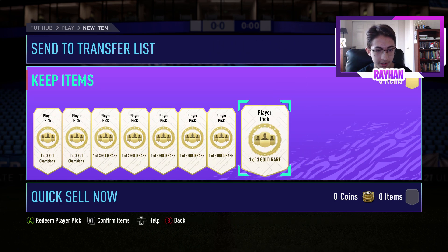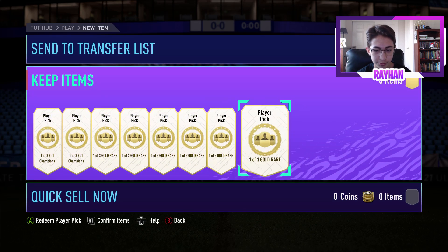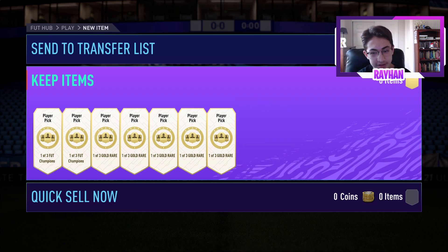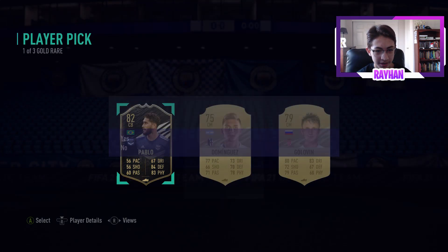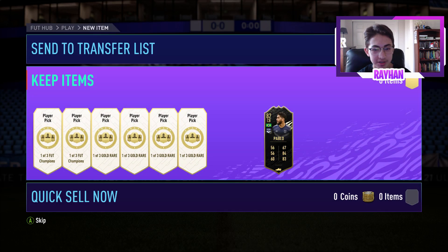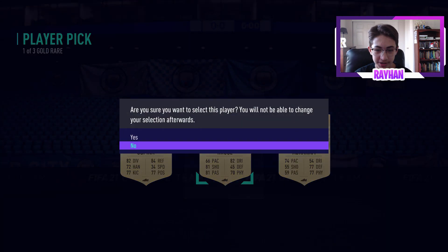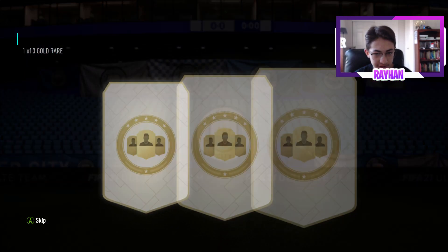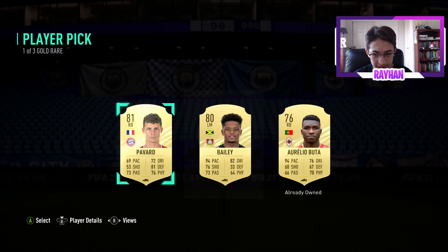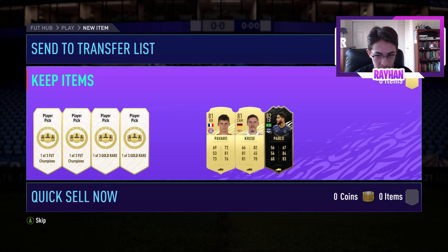Let's start off with our player picks — I'm going to start with the rare gold player picks and then move on to the Foot Champs player pick. Oh, let's go — an inform out of the first one! I'll definitely take it. These cards cost me nothing; if you watched my video from a couple days ago, you know I crafted these packs for virtually free. An inform for free is definitely worth it. I'll take Povard, 81 rated.